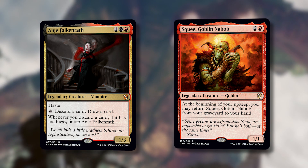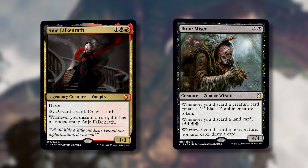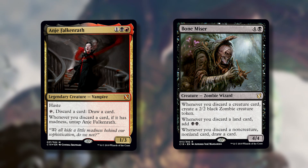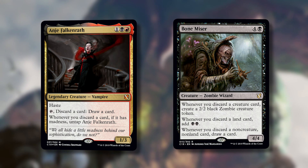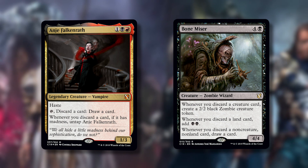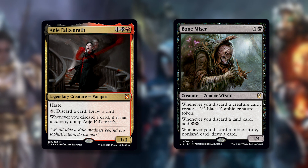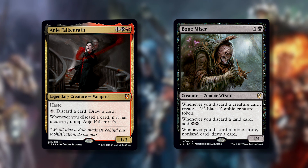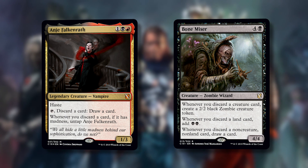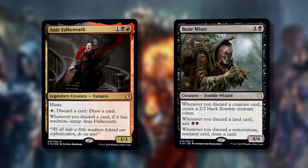The next best card is Bone Miser, a new one. Four and a black for a 4/4 zombie wizard. Whenever you discard a creature card, create a 2/2 black zombie token. Whenever you discard a land, add two black mana. Whenever you discard a non-creature, non-land card, draw a card. Almost every Madness card is a non-creature, non-land, so you get an additional benefit tacked onto discarding. If you have Chainer out and discard to cast something from your graveyard, you still get these abilities. It says whenever you discard — not an opponent — so it's perfectly suited for this deck.